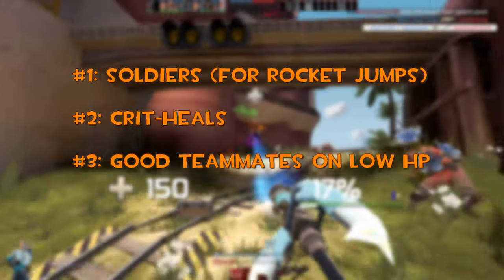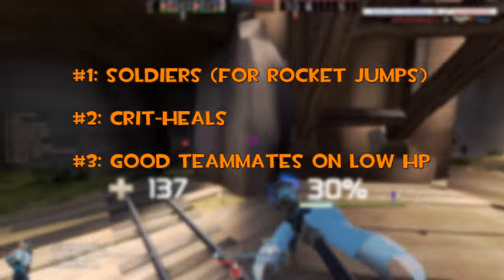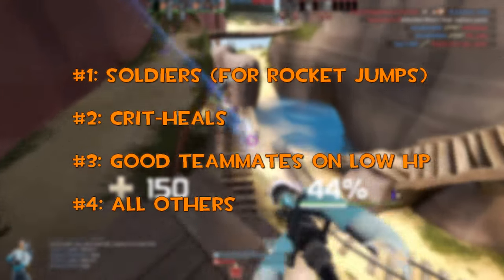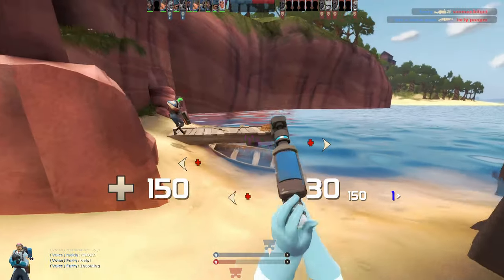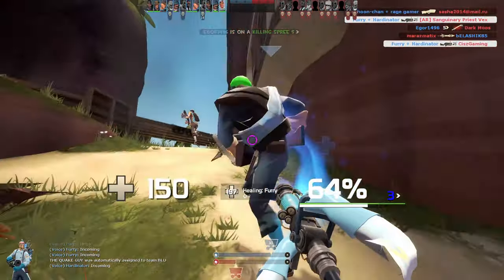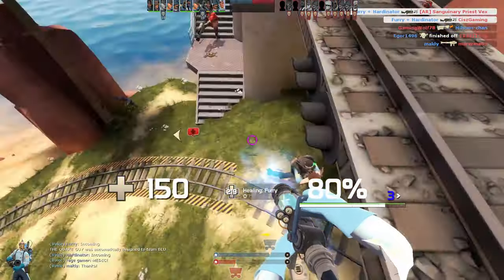Priority number three are hurt teammates that perform well in the game — more on identifying who is good later. Priority number four are all others. Heal all the guys that need healing, also engineers and snipers. You build Uber faster on a patient that is below full health, so even heal the completely useless guy to build Uber. If your team is at full health, prioritize your teammates that can get some stuff done and keep the beam on them, unless other good teammates are hurt.